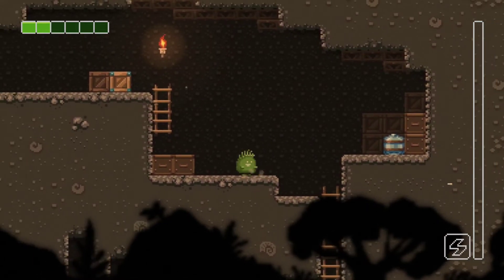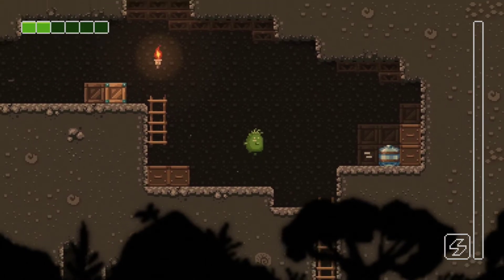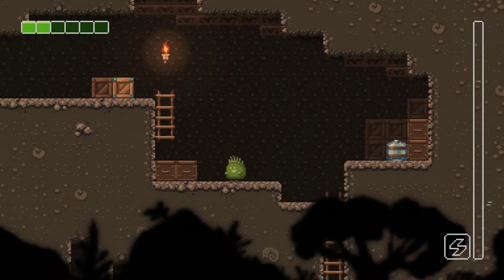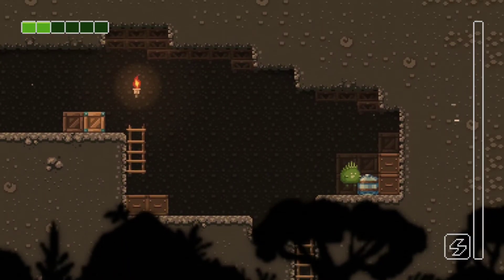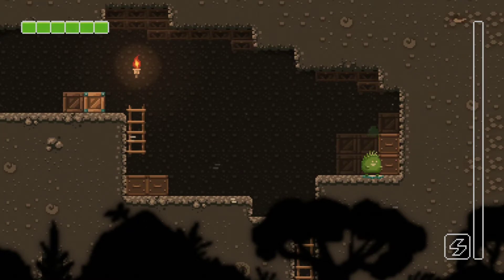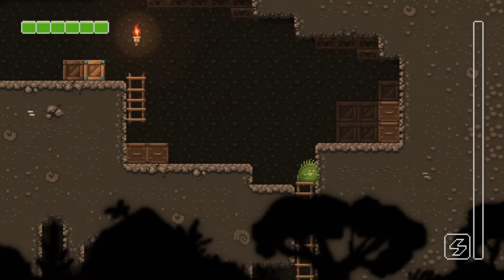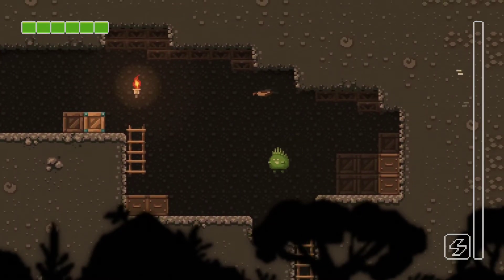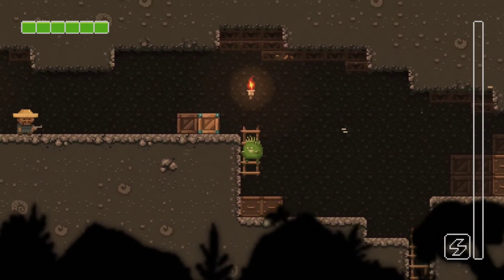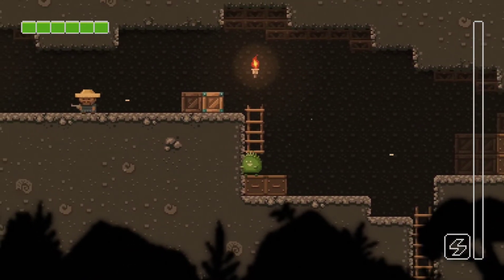Oh, you can actually jump and dash in midair at the same time! Let me try that — yes, you can jump-dash! It's a little tricky — you have to press both at the same time. They don't tell you that; you have to kind of figure it out yourself. There's a little puzzle element to it.